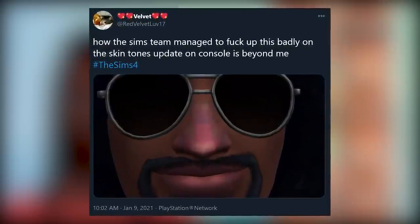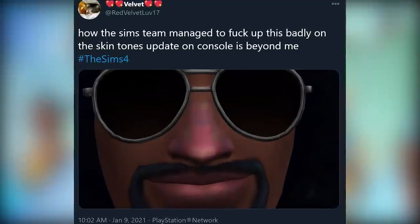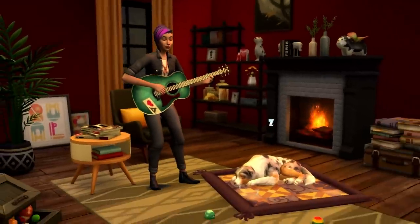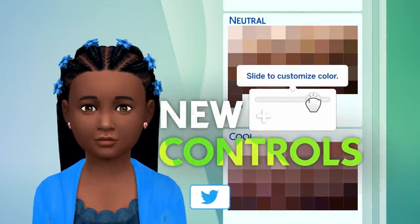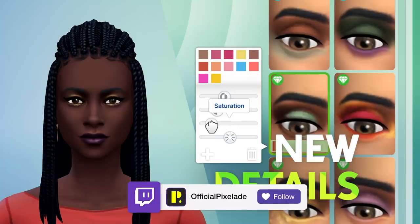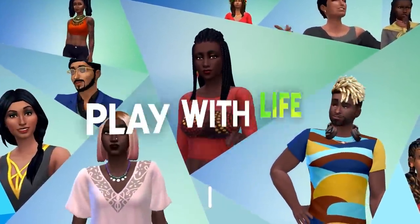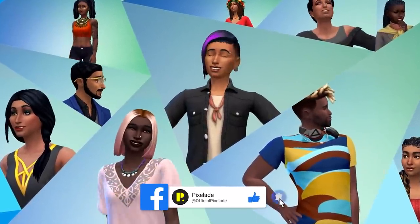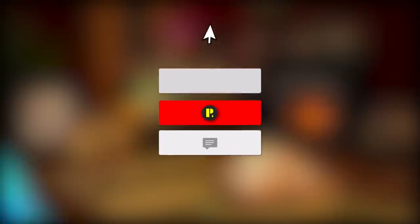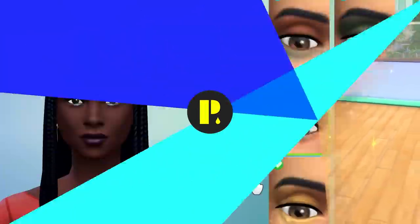One final picture from RedVelvetLove17, tweeted January 9th: 'How the Sims team managed to mess this up so badly on the skin tones update on console is beyond me.' It's a close-up look at the blotchiness — and it's pretty bad. I want to know what you guys think — share your thoughts in the comment section below. Do you think we'll get a fix? Could it be part of the Paranormal Stuff update patch? Let me know if you're on console and having the same issues. I love you all so much — thank you for watching, and I'll see you next time. Happy Simming!